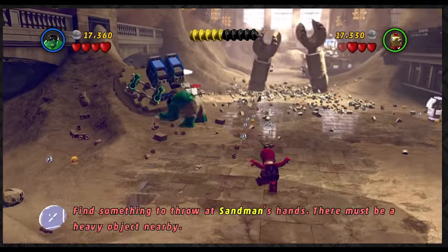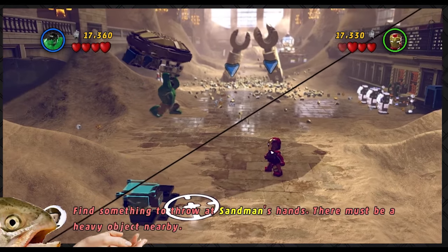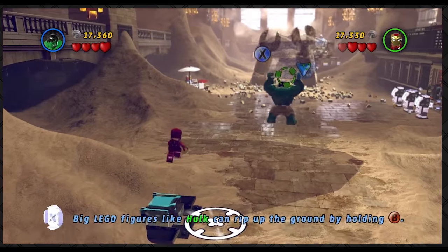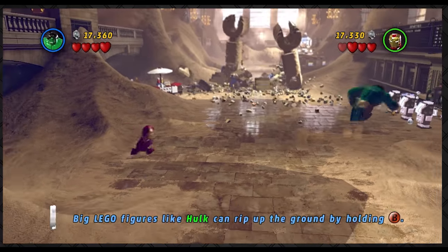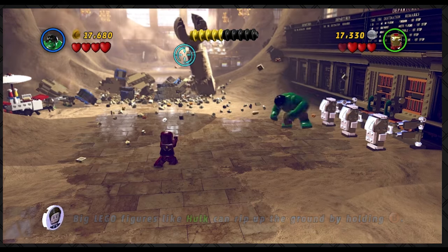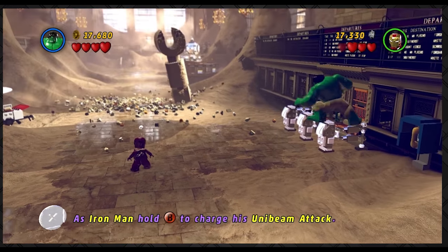Find something to throw at Sandman's hands — it might be this thing with the glowing green grips on it. Boom! I love how his hands are freaking Lego hands — I just realized that.